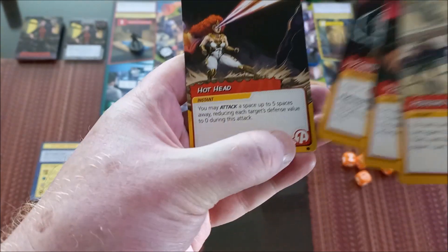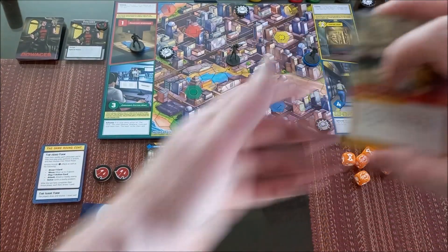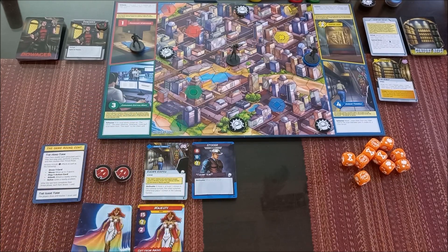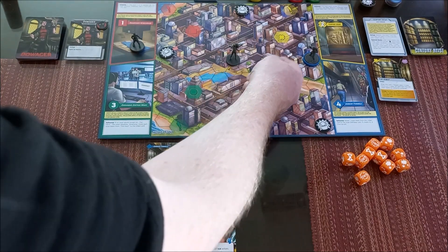Hothead costs an action to use, while some other cards don't. My action options are: draw a card, move three spaces, play an action card, attack, or solve. I'm going to play Power of Positivity — it's not an action card but it gives me an extra die when I attack, bringing me to a total of five attack dice.